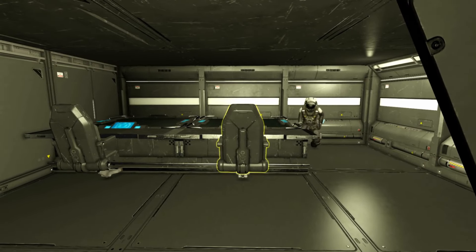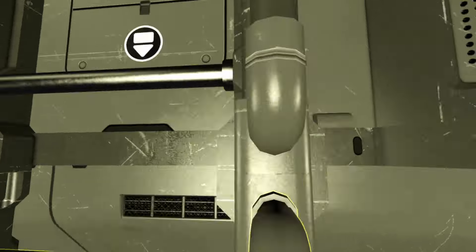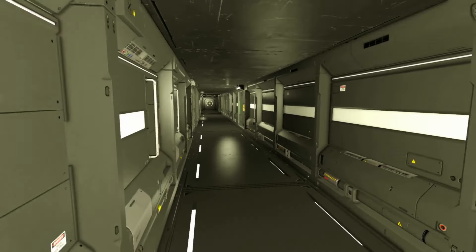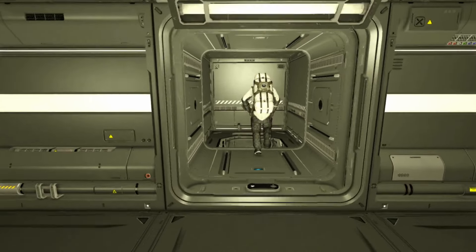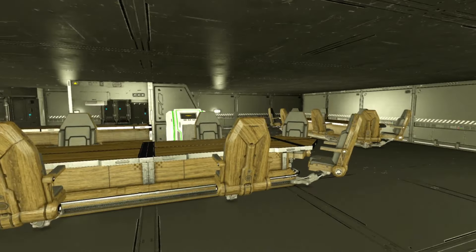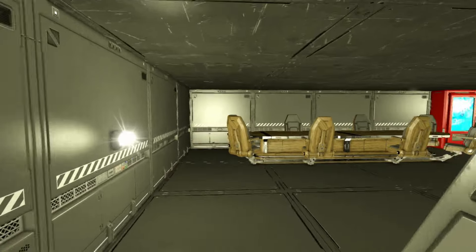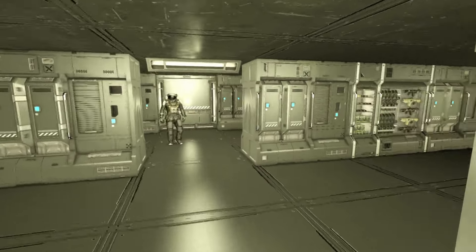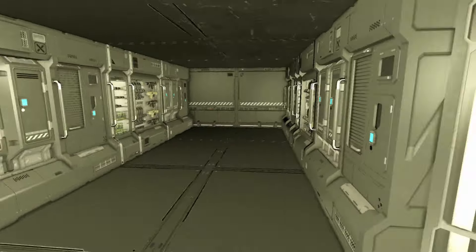I hid here one time in hide-and-seek, sitting on one of these tables for like half an hour — I figured no one would know this room exists because it's just kind of pointless. It's just parallel access. Straight forward and down another ladder — brake early or you'll fall straight down. This is the cafeteria. Quite simple, just got some wood, you can serve some food, vending machine, armory — lockers. Just a ton of lockers.